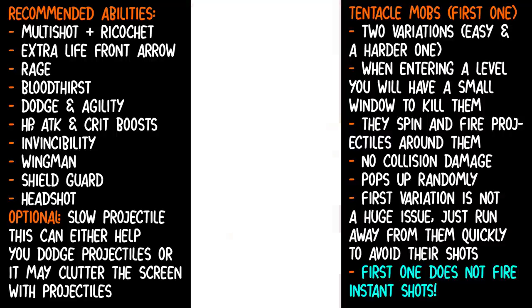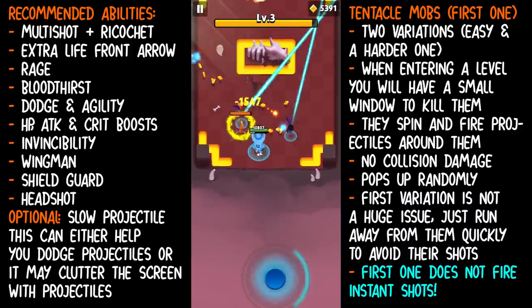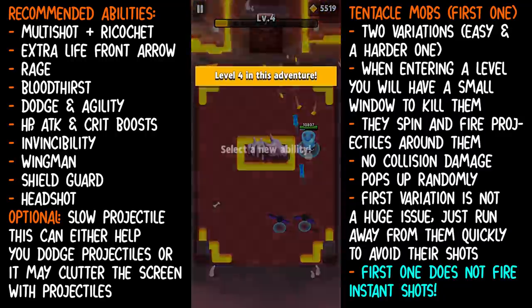The projectiles come out instantly and then they spread out as the mob spins. There are two variations — this is the first variation.